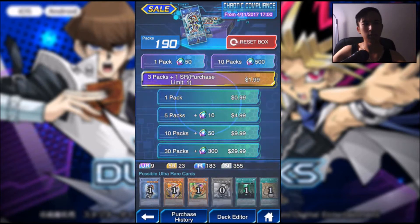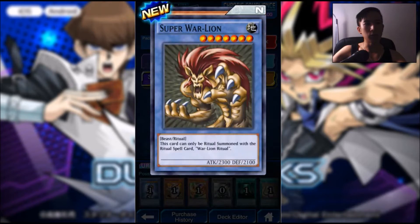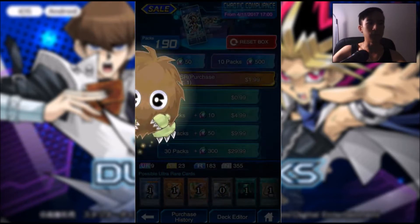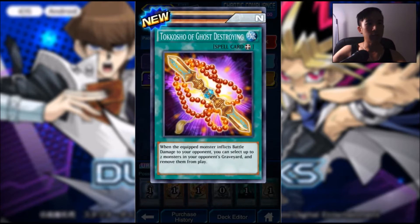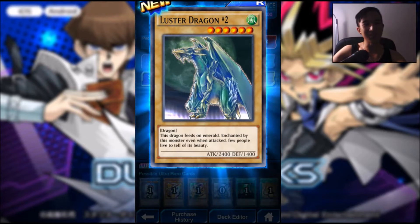Bless my poles, please. Alright, so first pack — we got Stormcaller, Super War Lion, and a Baby Sarasaurus. There's some dinosaur stuff in here too. Second pack: Tokosho of Ghost Destroying, Second Booster, and Lustre Dragon No. 2. That's pretty decent.